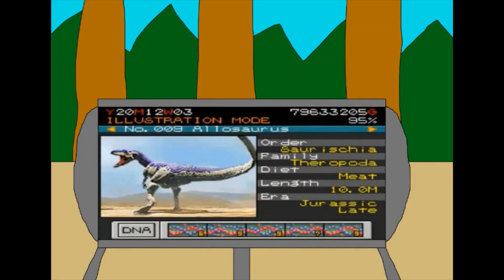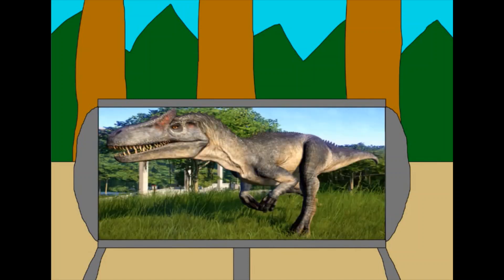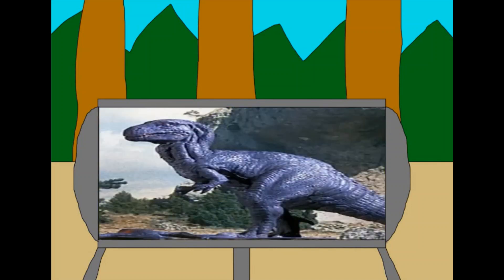Allosaurus also appears in the Game Boy Advance game Jurassic Park 3 Park Builder, where for some reason it's portrayed as living in a desert. And Allosaurus is an adoptable animal in Jurassic World Evolution — it was added to the game after a free update which added in all the dinosaurs introduced in Fallen Kingdom. An Allosaurus named Gwangi is the main antagonist of the Ray Harryhausen film The Valley of Gwangi.